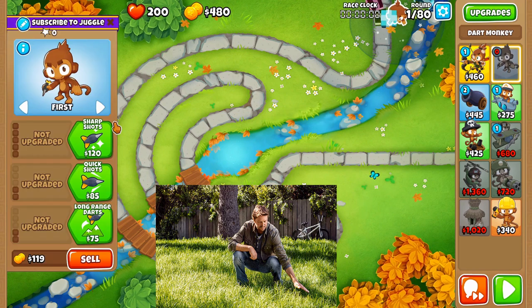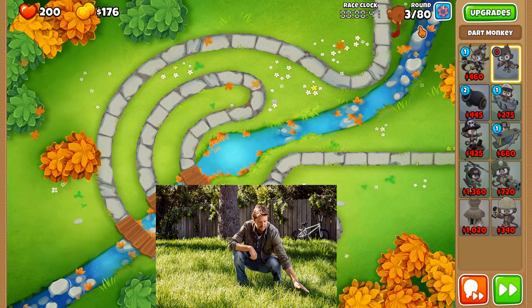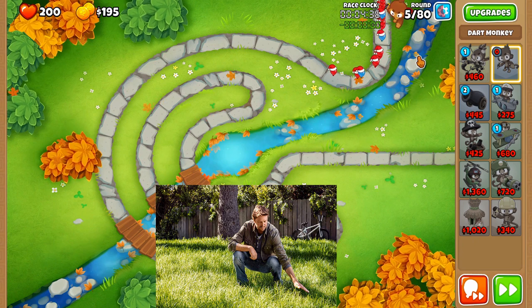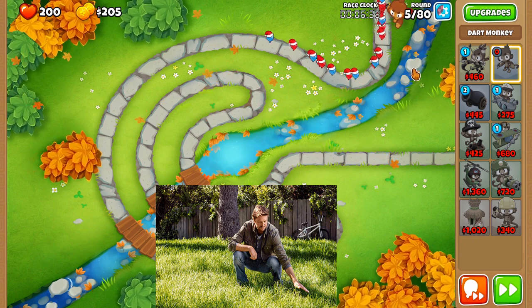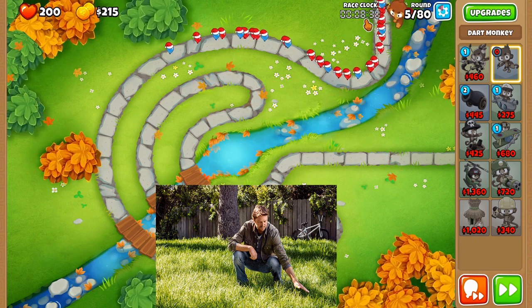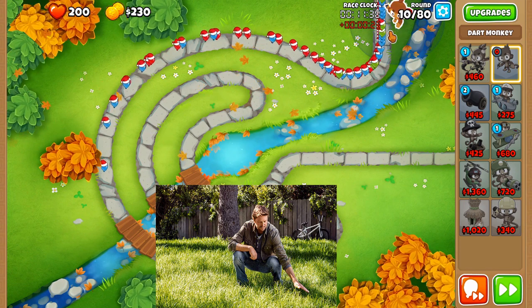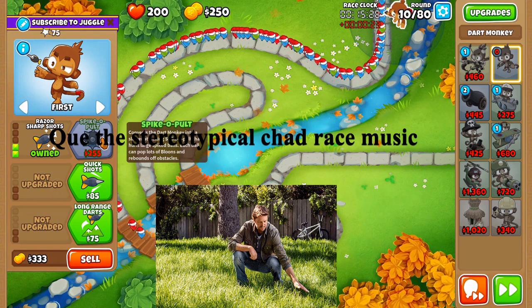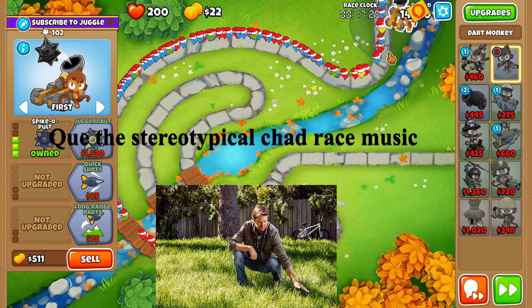We're going to start off by placing that dart monkey right up near the rounds and set him as a 2-0-0, then send to round 5 right away. And then we're just going to chillax, build our cheddar, and around 10 seconds send to round 10, then start saving up for spike-o-pult.